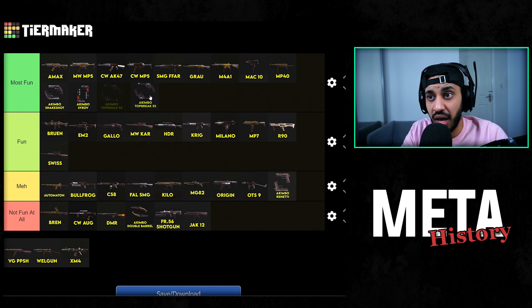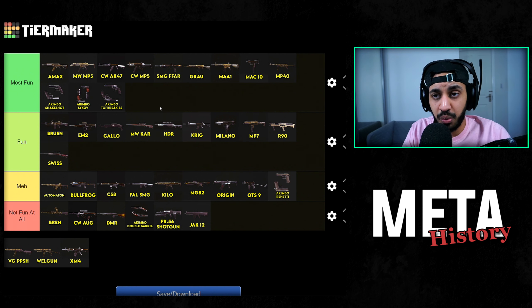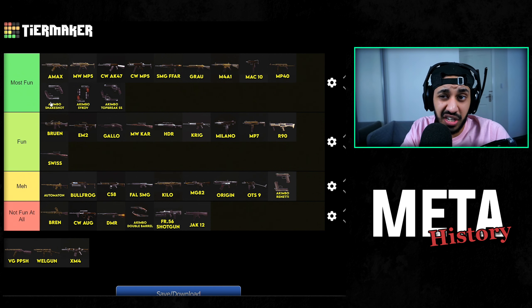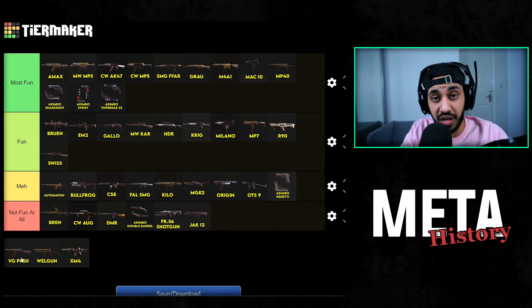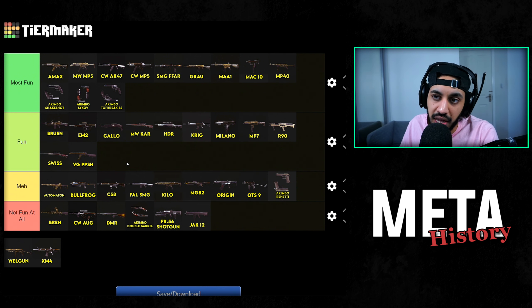Akimbo Top Breaks, when they had the Snake Shot ammo, I found them pretty fun to use as well. This was at the start of the Pacific update — basically the new versions of the Snake Shot pistols. I did find them really fun to play with, very similarly to the Snake Shots. Then we've got the Vanguard PPSH — that hipfire build everyone was using recently with that high damage profile. I found it pretty fun. I just don't like not being able to ADS with my SMG, which is probably why it wouldn't be higher on the list. But it was something slightly different, hipfiring only, killing people really quickly, though it did dominate close range primarily.